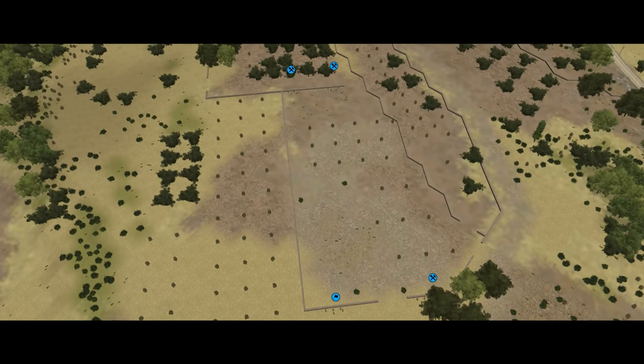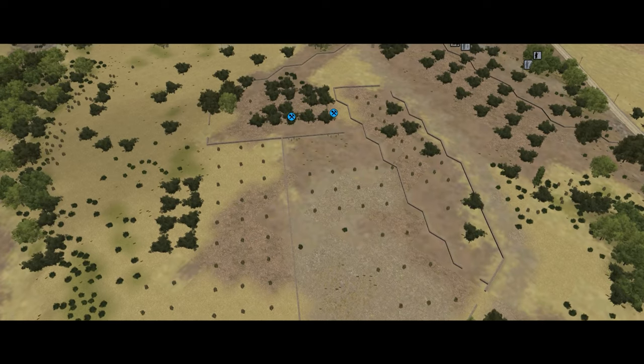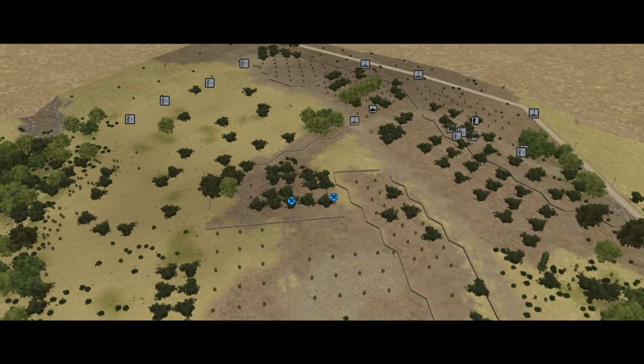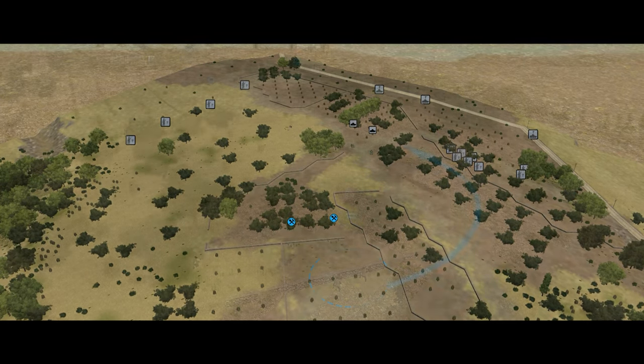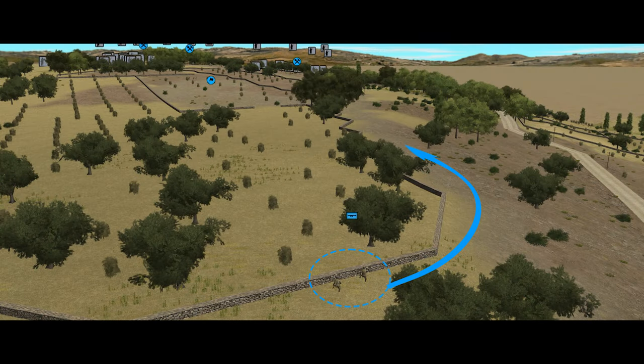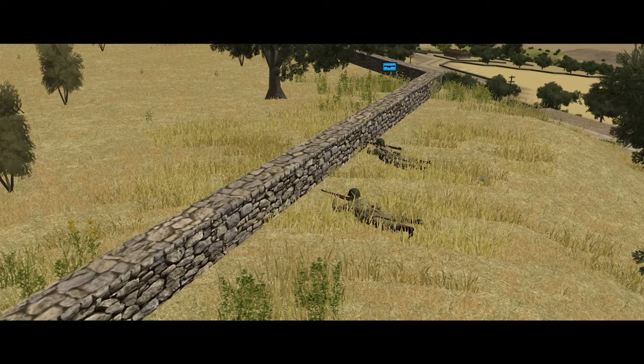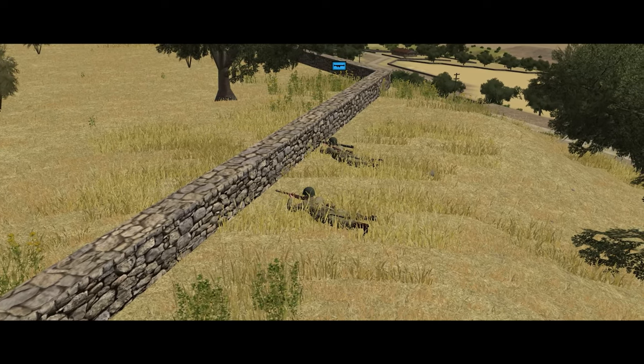Yes, I can move them out slowly, but they will get pretty tired doing this, and who knows what else is coming up with those tanks. I've been getting intermittent infantry spots for the last couple of minutes, and it would be rather counterproductive to have them get up and move only to run into an infantry crossfire. So for now, I'm taking the hard decision to just hide them there and hope that the R-35 loses interest.